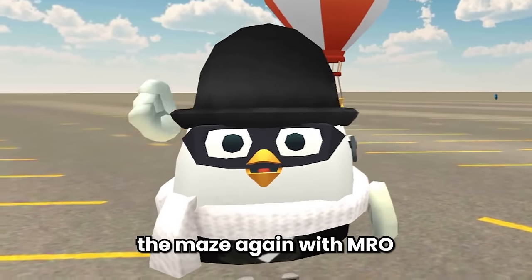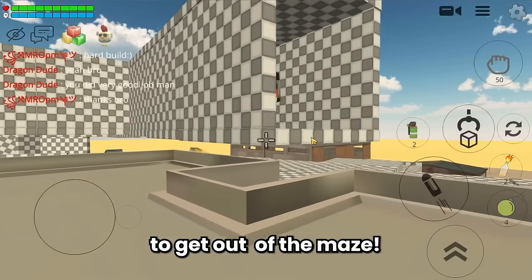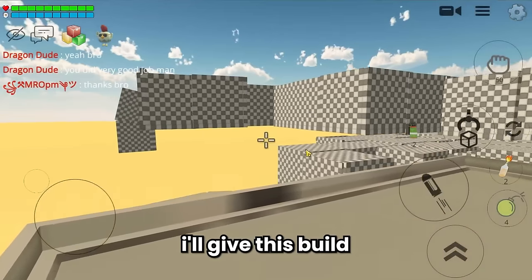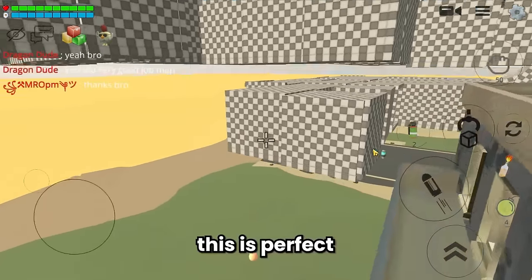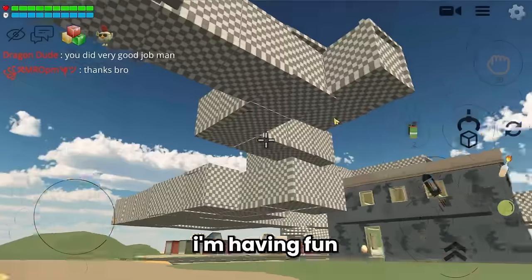And then after exploring the maze again with Amaro, we finally came to the right path and managed to get out of the maze. I'll give this build a 10 out of 10 - this is perfect. Amaro did a great job making this maze. I'm having fun exploring it.